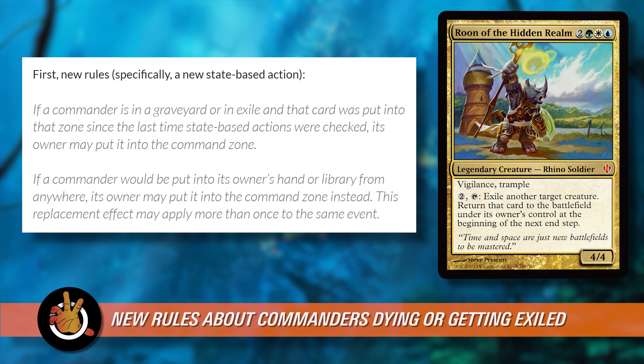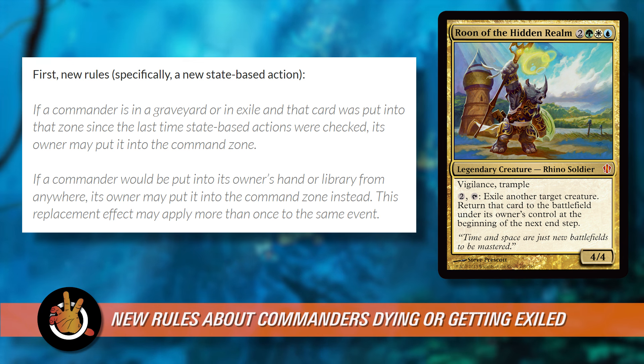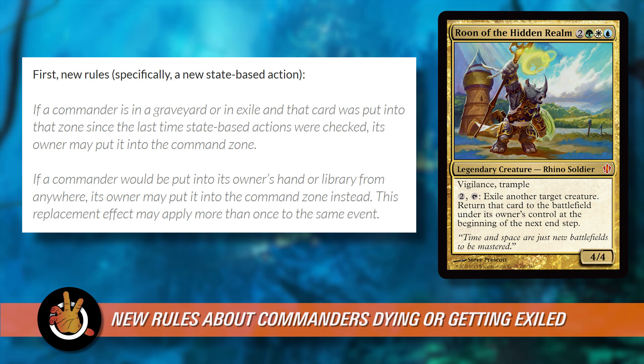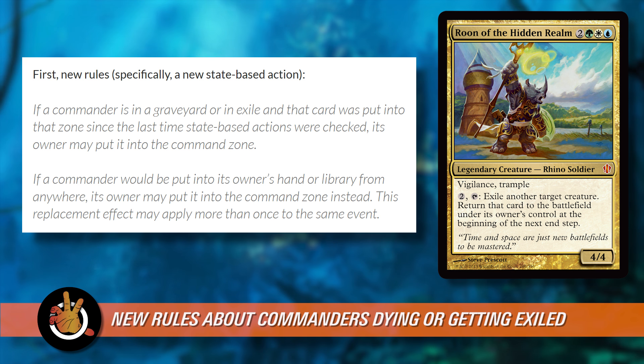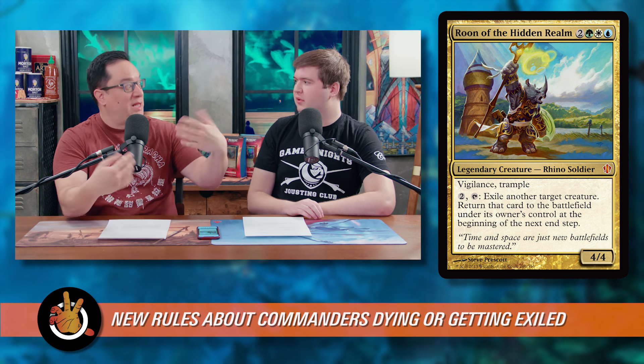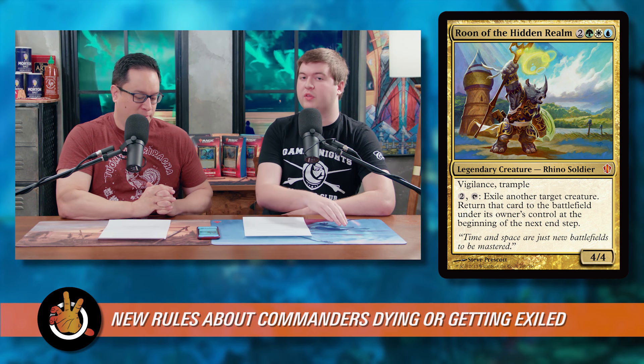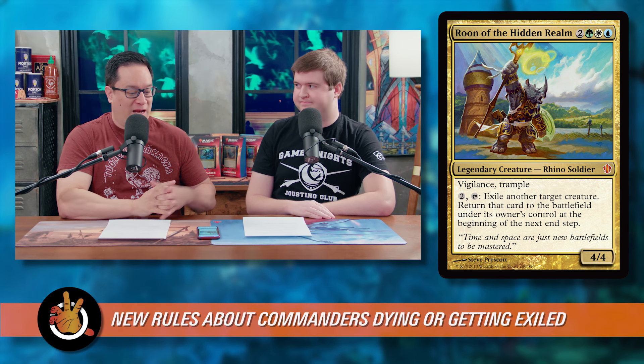So now you have to choose to leave it in exile if you want it to come back onto the battlefield. If you move it into the command zone, that move is not a replacement effect like it used to be. So if you move it into the command zone, Rune won't see it anymore and won't bring it back to the battlefield. To clarify how Rune used to work: you used to be able to put your Commander back into the command zone if Rune blinked it, and at the end of the turn if your Commander was still in the command zone, Rune would bring it back — because it was a replacement effect. But that's no longer the case.